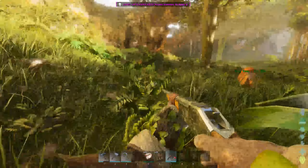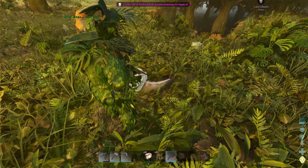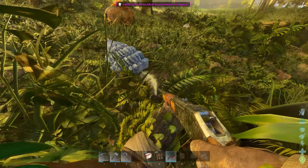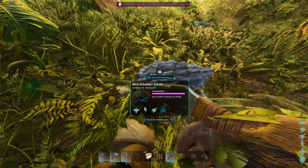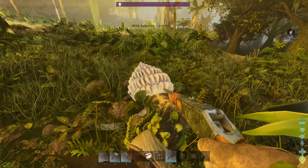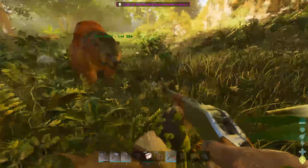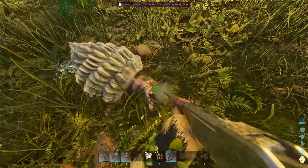You want to dart them in the squishy parts — best in the neck — with a low powered long neck rifle. You can use a basic standard long neck, but it needs to be low powered as they have very little HP and will die if your gun is too strong. Normally it takes just one or two darts depending on their level. You will need some narcotics to keep them knocked out throughout the tame — narc pots or berries will work.